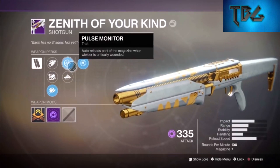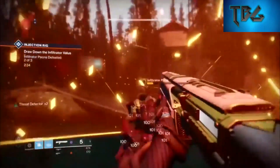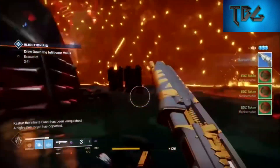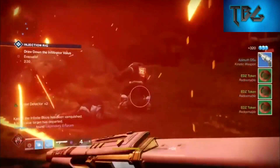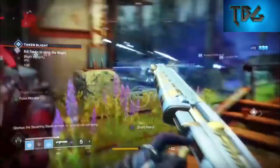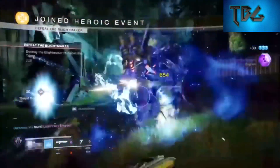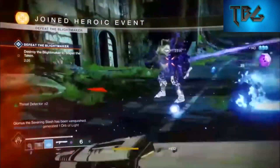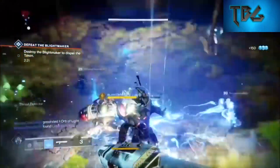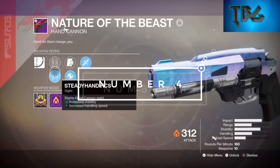For the barrel you get an option between Corkscrew Rifling, Barrel Shroud, or Rifle Barrel, which all slightly alter stability, range, and handling speed. The next two perks include Pulse Monitor, which auto-reloads part of your mag when critically wounded, and Auto-Loading Holster, which reloads your weapon automatically when holstered for a short period. Lastly it's got Threat Detector, which boosts reload, stability, and handling when enemies are nearby. Zenith of Your Kind has decent perks and is worth mentioning.